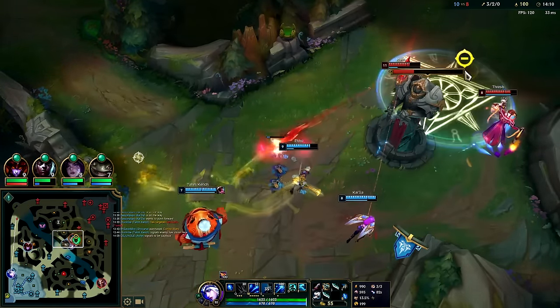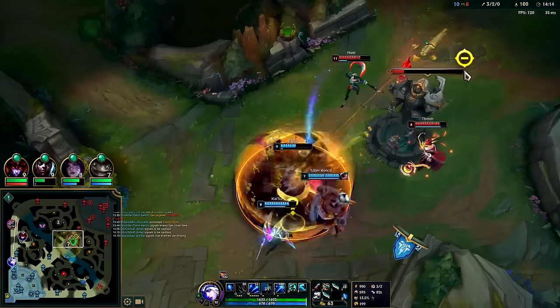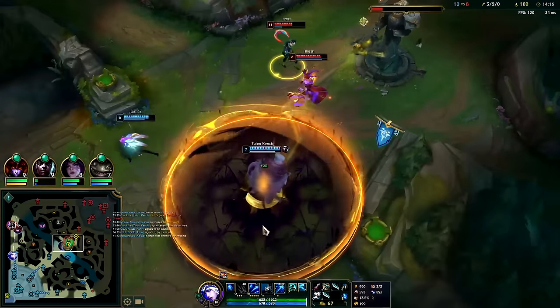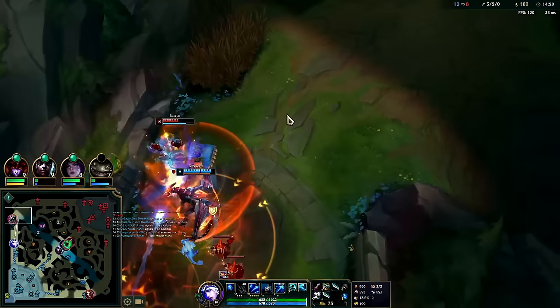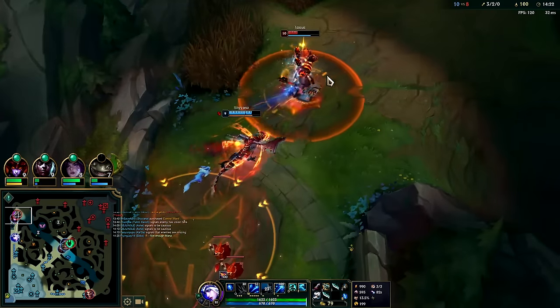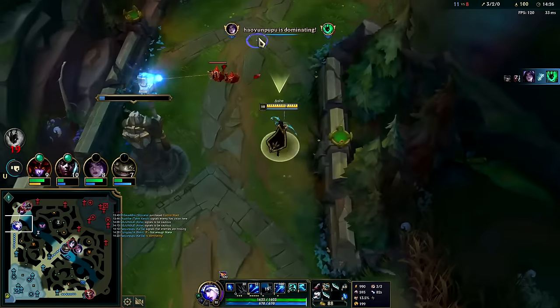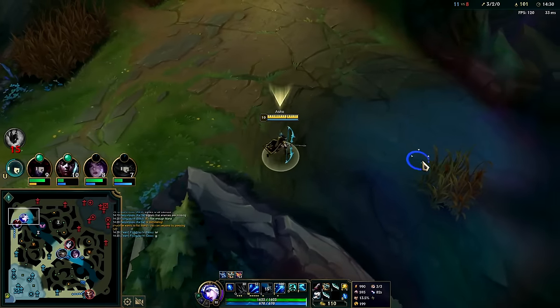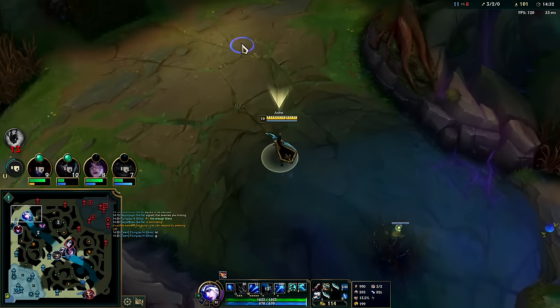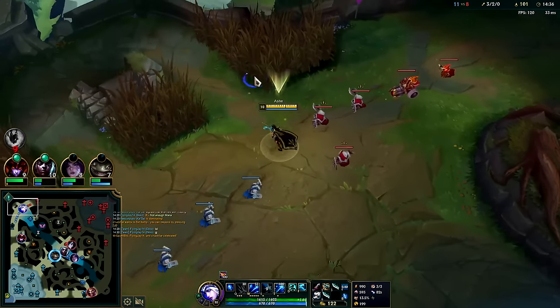This is a stupid fight — that's so dumb, that was just so griefy. Kench bailed him out. I could launch R for Nasus — Nasus is on Phase Rush. He probably thought he was against Kench top, because Phase Rush is so useless against us — how is he ever going to apply it? I can force this to push into me.